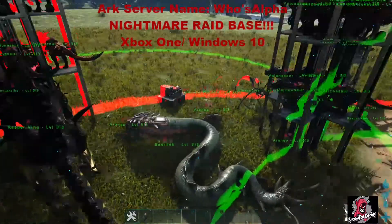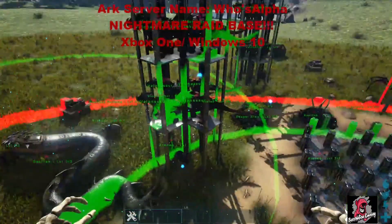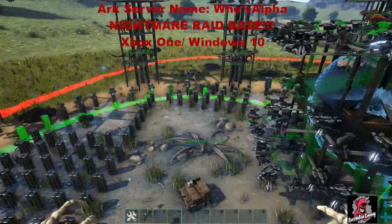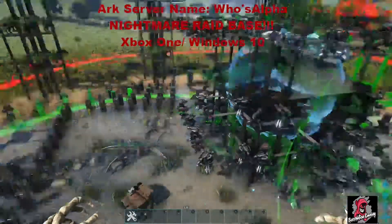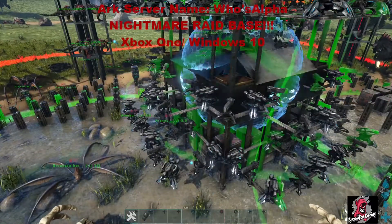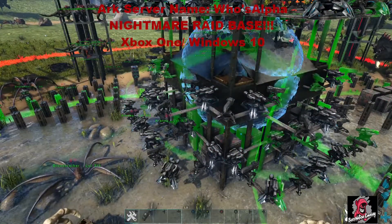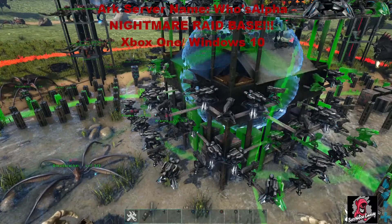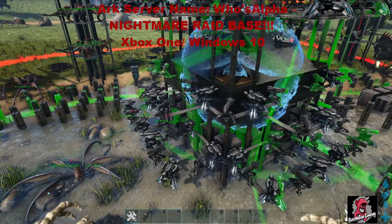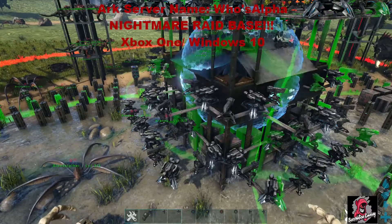I've got a lot of tribes in the server currently that are going to do everything they can to hit this thing. Here's the fun fact: once we get inside and I show you the loot on the inside - if they knock this thing down and get the loot within 48 hours, I will double the loot that they get out of the inside, split evenly for everybody that hit it.